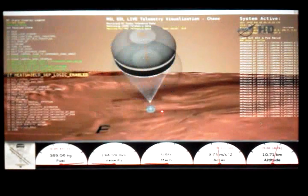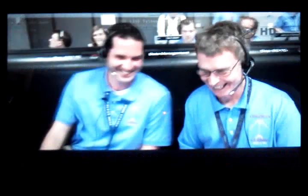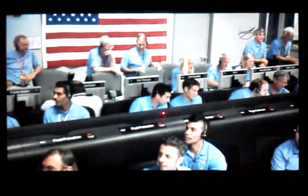Pressures have been re-enabled, we will control our attitude on chute. We are decelerating and descending to 150 meters per second.